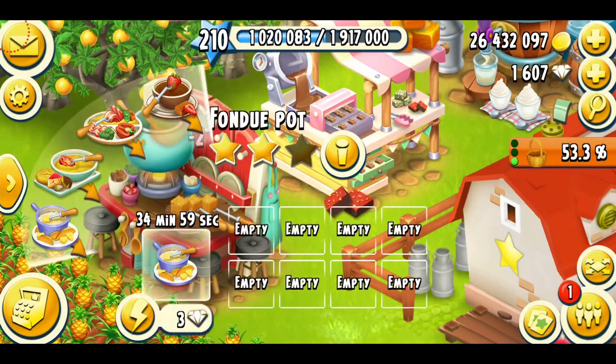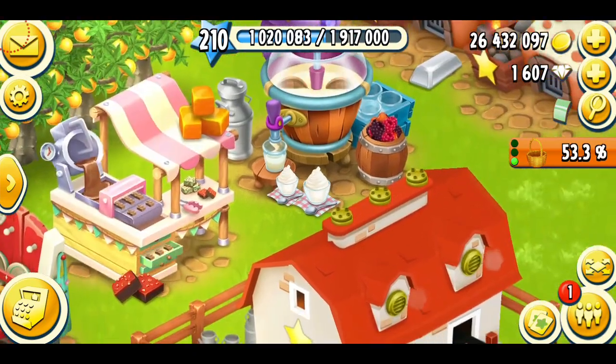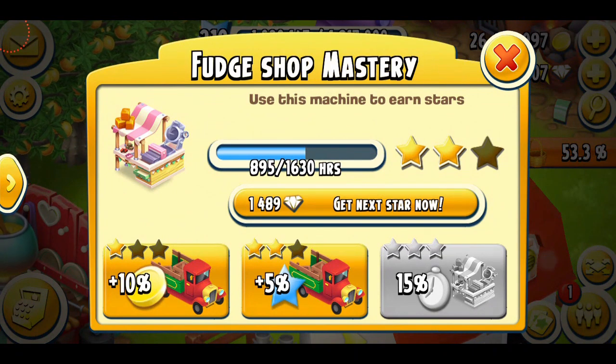What I've been making is a lot of tropical fondue, which is relatively easy. The next is the fudge, which is not that hard to master. For this, I'm at $8.95 out of $16.30. This will take, I think, a month and a half.